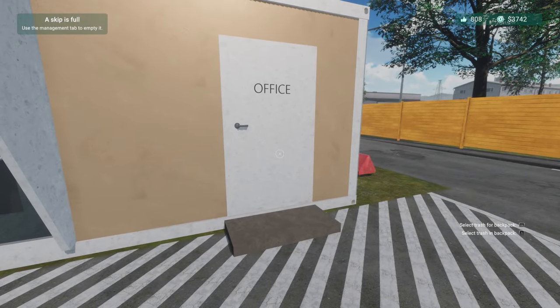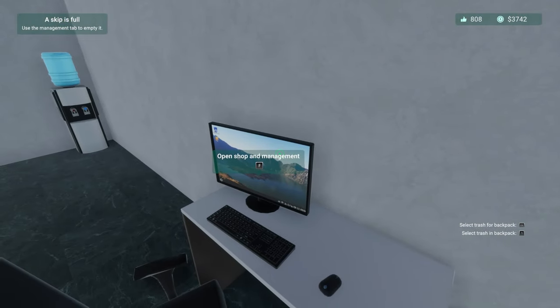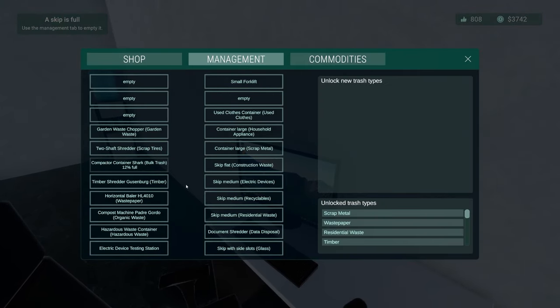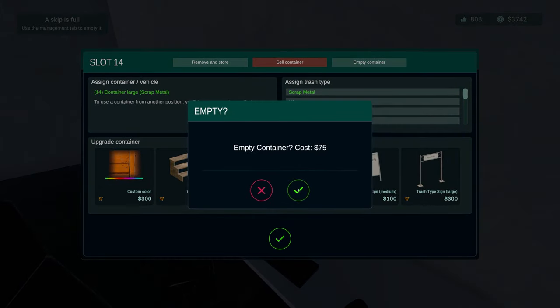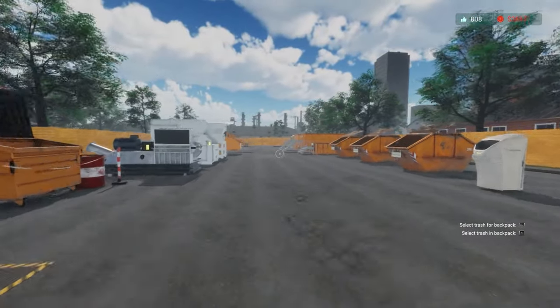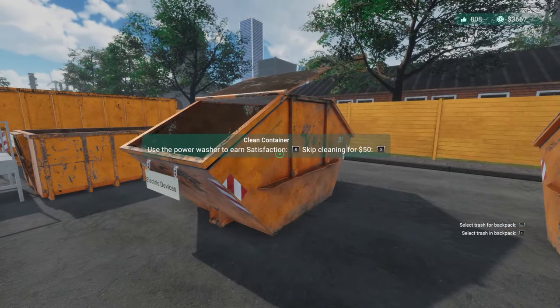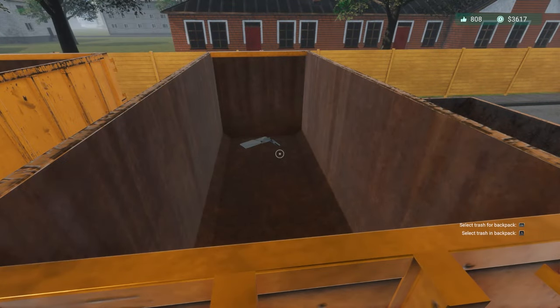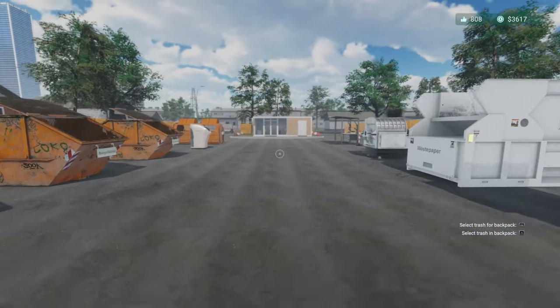We've got 3,742 generic units of currency. I'm not going to auto-save it. It was scrap metal — empty container, yes. And breathe. That's now empty.